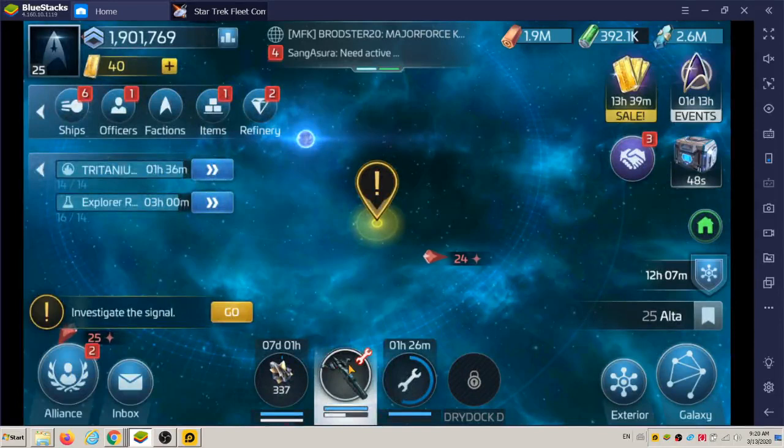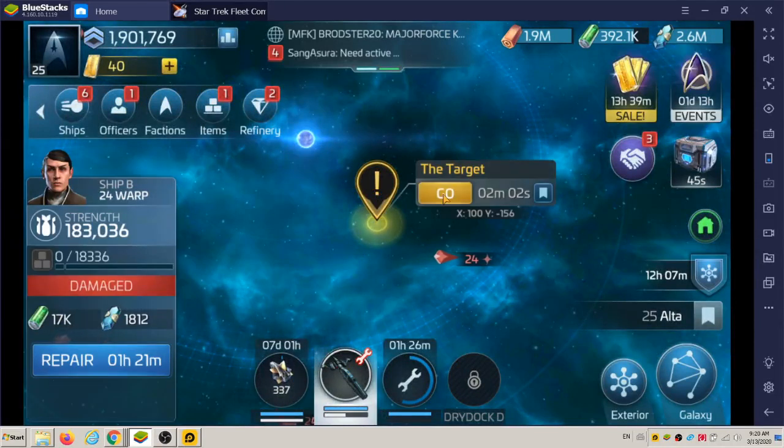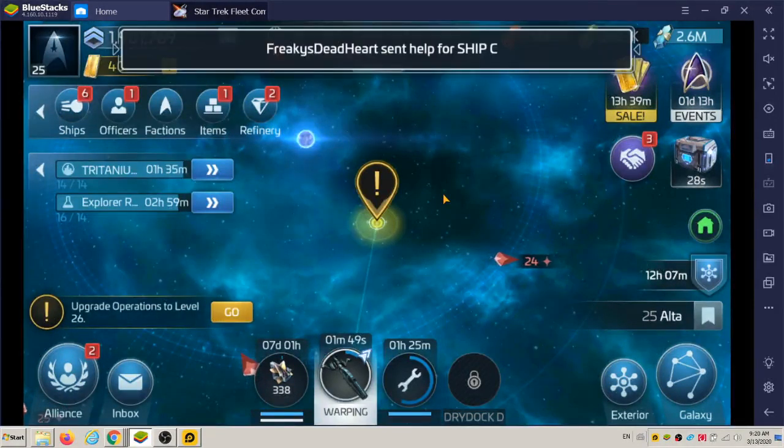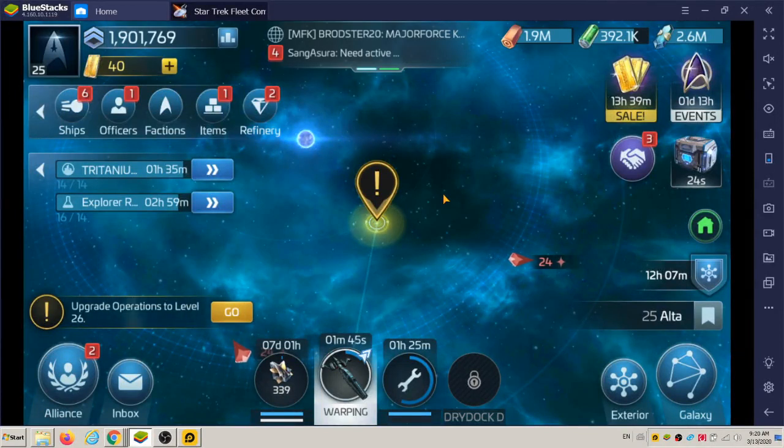I watched another player on the American server whose Cure is like 380 strength. He got it all the way up to the last tier, and he has all the upgrades in the research tab for combat. Interceptor shields — I'm only at interceptor shield level 2 and can't get past that right now, but he might be at interceptor shield 6 or 7, and I think 7 is the highest.